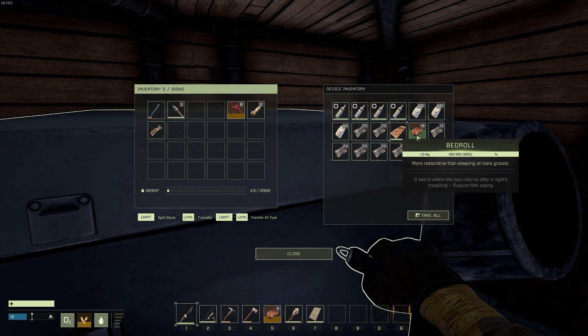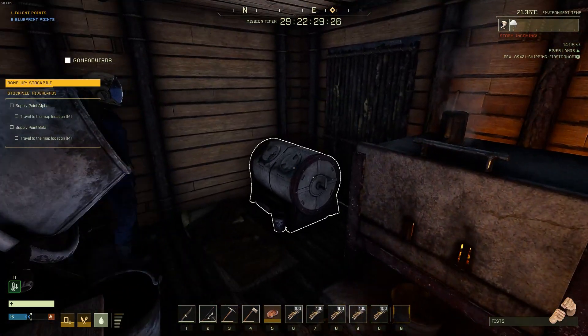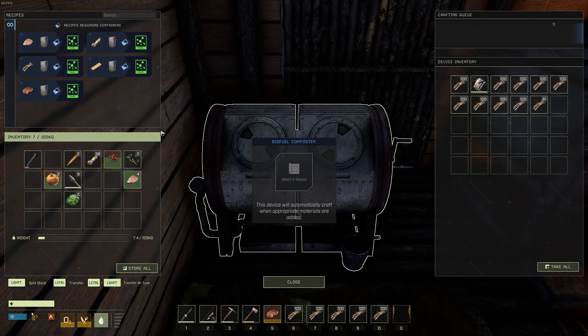You will also want to craft yourself 6 biofuel containers and ensure that they are entirely filled. One filled biofuel container counts as 10,000 biofuel, which you're going to need 60,000 for this mission. The easiest way to do this is to just use sticks and tree sap in order to fill them up inside the biofuel composter.